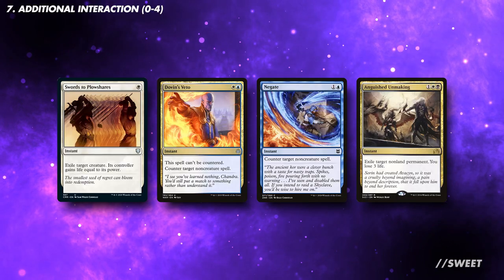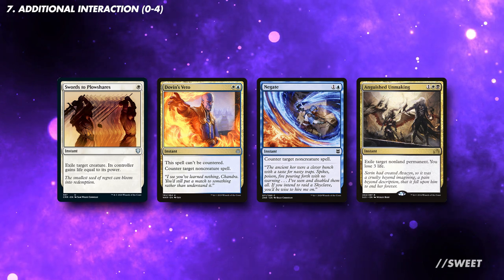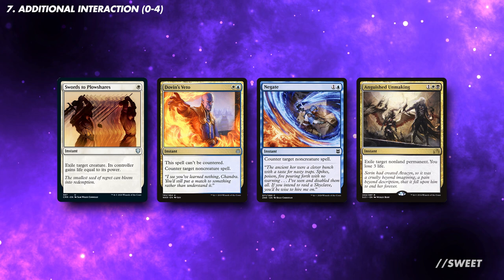If you don't feel like the board wipes are enough, you can run some additional interaction. I would only consider instant speed exile effects or spells that counter instants and sorceries, as Nervinil has protection from pretty much everything else.